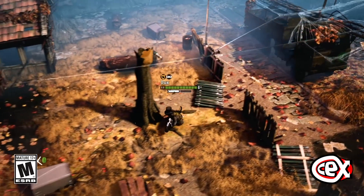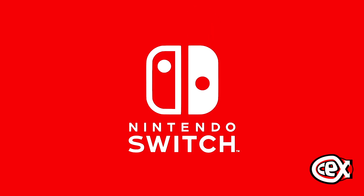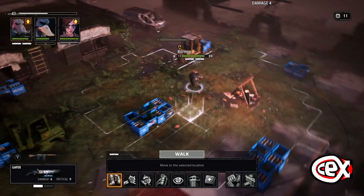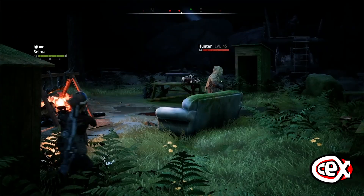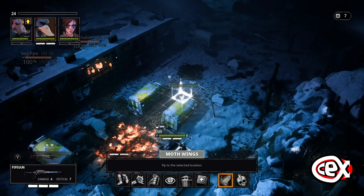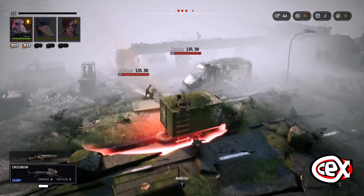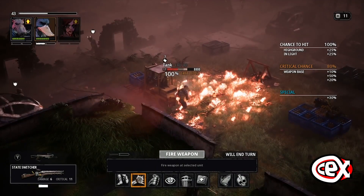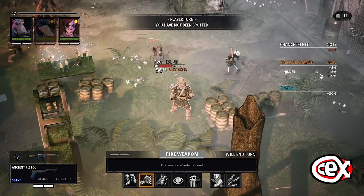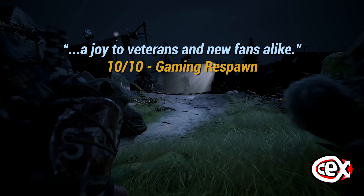June also sees the release of the Switch port of Mutant Year Zero: Road to Eden. Adapted from a Swedish tabletop RPG, this employs grid-based tactics à la XCOM against a unique post-apocalyptic backdrop — and by unique, I mean talking-duck-human hybrids, and what a glorious future it is! Gameplay wise, what makes Mutant Year Zero so interesting is the way it blends turn-based mechanics with real-time stealth. It just opens up so many possibilities and variations of ways you can play the game. Wanna sneak around your enemies and catch them off guard? You've got it! Wanna smash through them head-on? It's up to you! And this decision-making really makes you think about the best ways to approach each situation, making for a very rewarding experience.